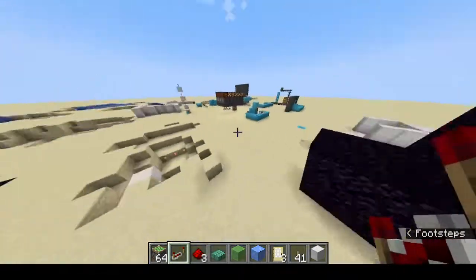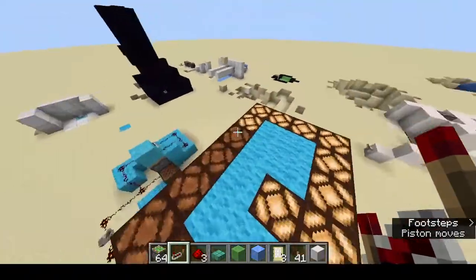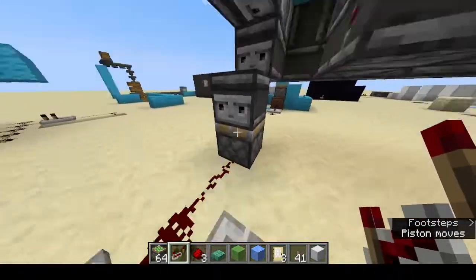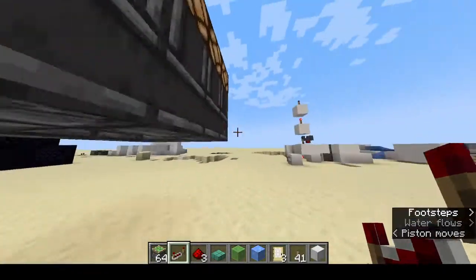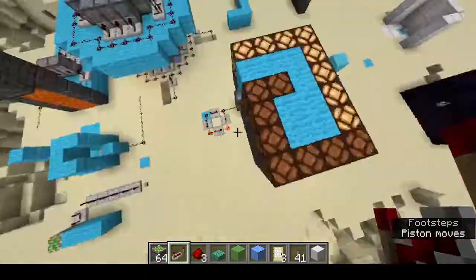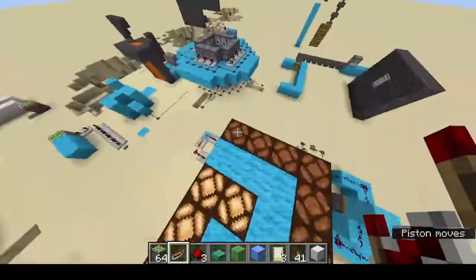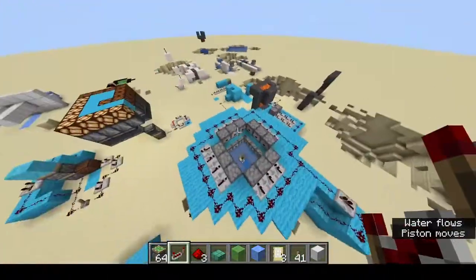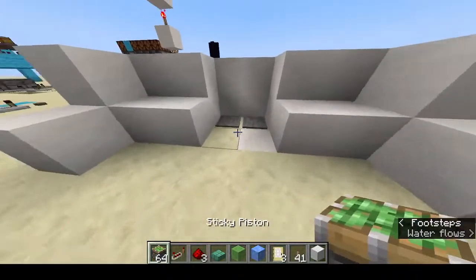Mumbo Jumbo also made something like this. Now this — I'm not going to go into that much detail — this is a disco party floor consisting of a piston continuously giving redstone signals to observers that go in a loop, pushing blocks upwards. I made it such that it goes in a pattern.